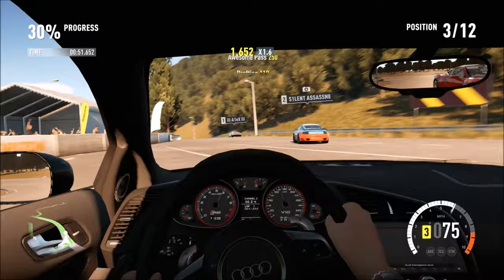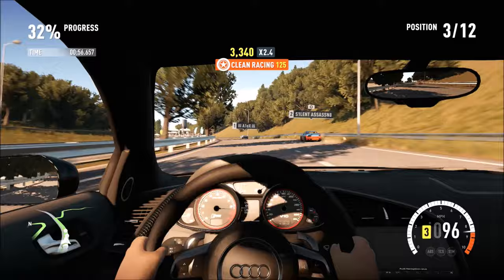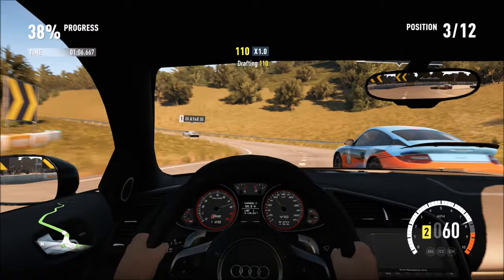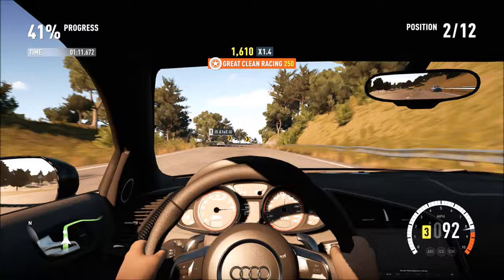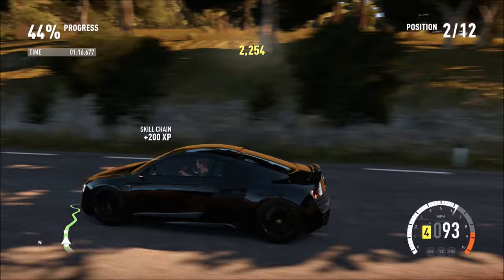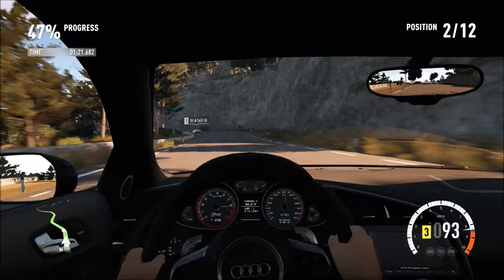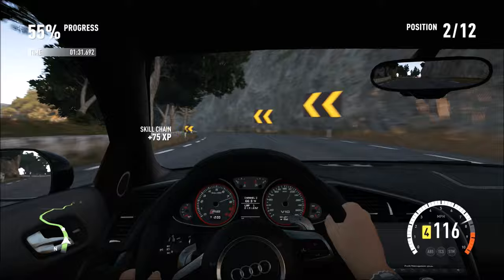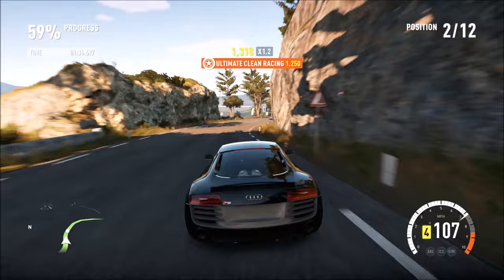I believe the R8 had like a 60/40 or 70/30 torque distribution to the rear wheels — correct me if I'm wrong. As you've seen on Top Gear, Jeremy managed to get it sliding very well. It's still a great car. I can't wait to see what they come up with for the brand new R8 — I think they're going to go for a more Huracan style with sharper edges. Though I do love the squared style on the current R8.